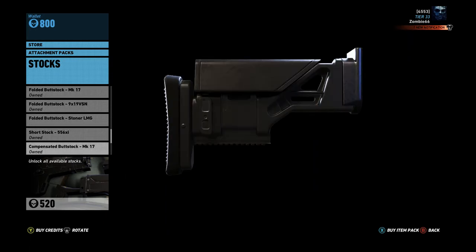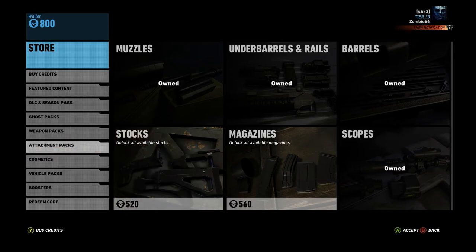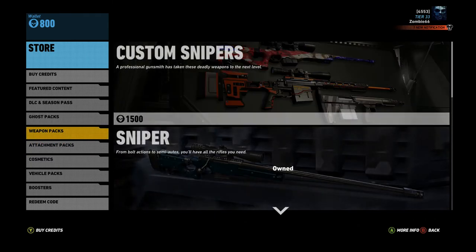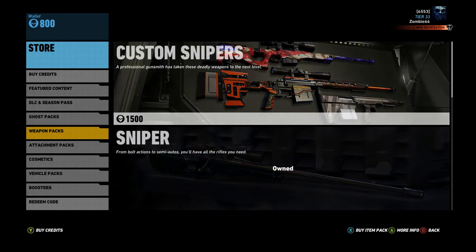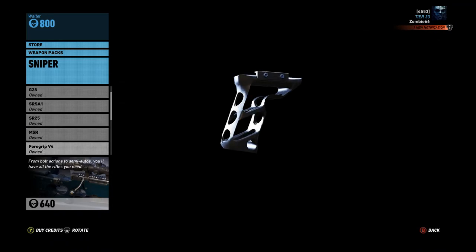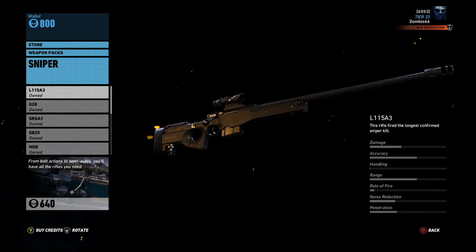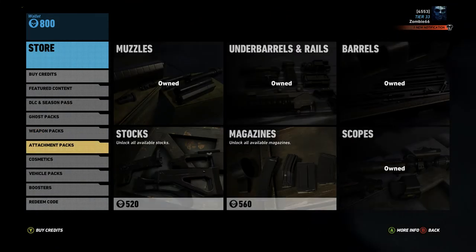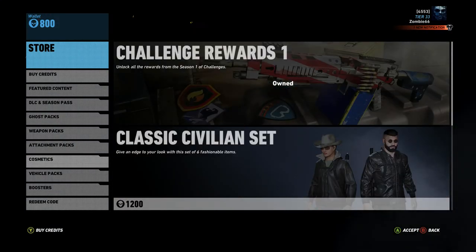If you've got the money and want to put in for it without taking a chance on getting these things through challenges, or if you're new to the game and don't want to hunt down all the attachments or certain weapons like the snipers, you can go ahead and buy these packs. Just know that if you buy something like the sniper pack, you get a couple rifles and some scopes and grips — but be mindful that some of these same attachments may come in multiple packs, so you don't accidentally buy duplicates.